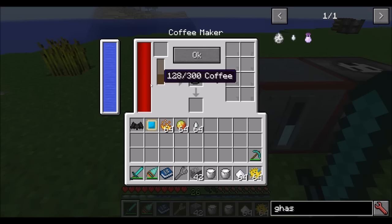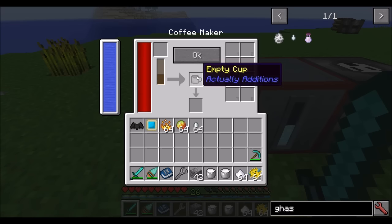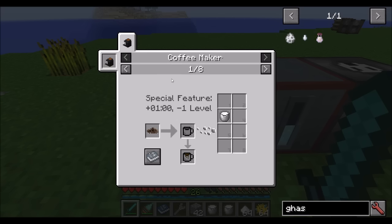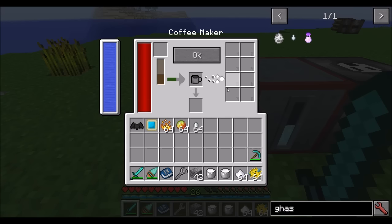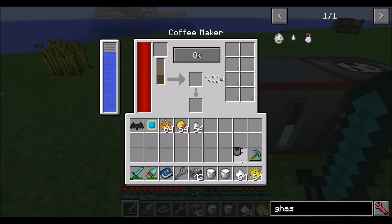Once you've got your empty cup, coffee beans, and water, go ahead and brew yourself a cup of coffee. When you hit OK, it starts brewing. If you click Show Recipes, you can see all the different recipes available — there's a bunch of different items you can add on the right-hand side to make your coffee have different effects. Once the brewing is complete, you get a cup with coffee. A simple cup of coffee doesn't do much except feed you, and it has a little bit of a durability bar.